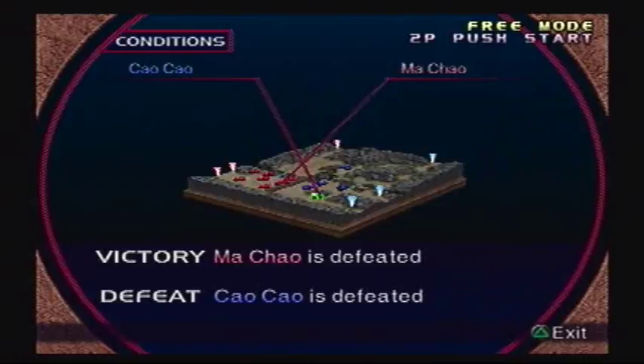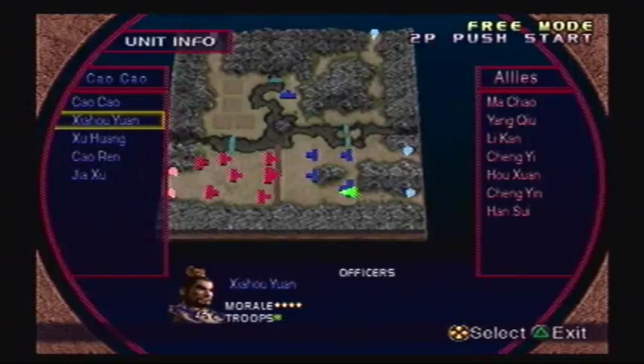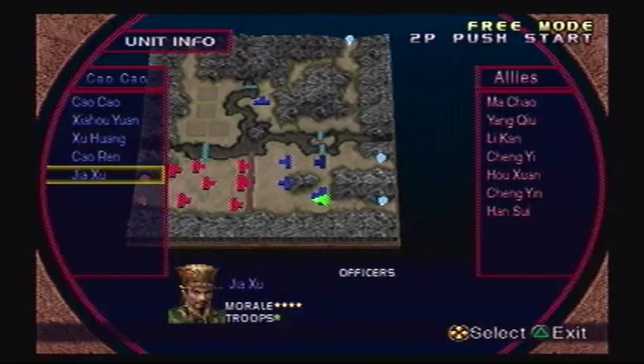The Conditions: we have to defeat Machao to win, and if SaoSao is defeated, if I die, or if the time runs out, we lose. For SaoSao's forces you have SaoSao and ShuZhu — which is me — and SaoHong, ZhaHoYuan, XuHuHuOng with Zhuling, SaoRen, and Jiaxu.